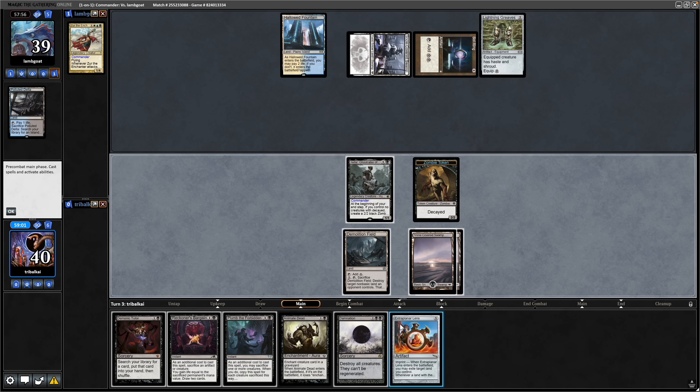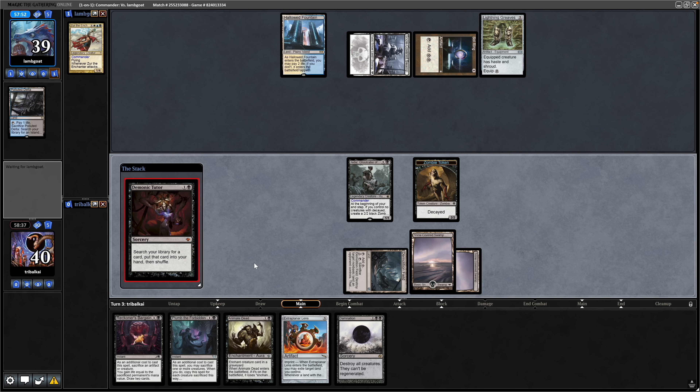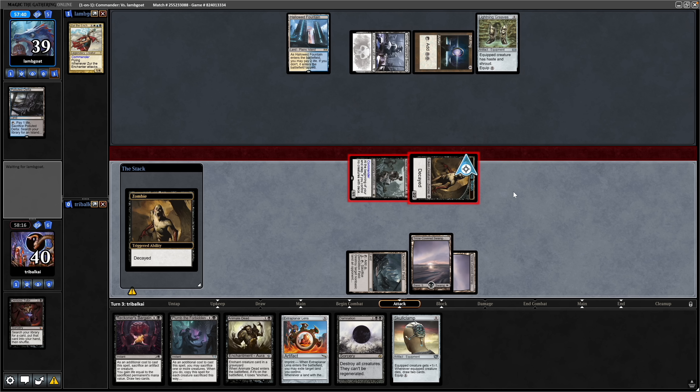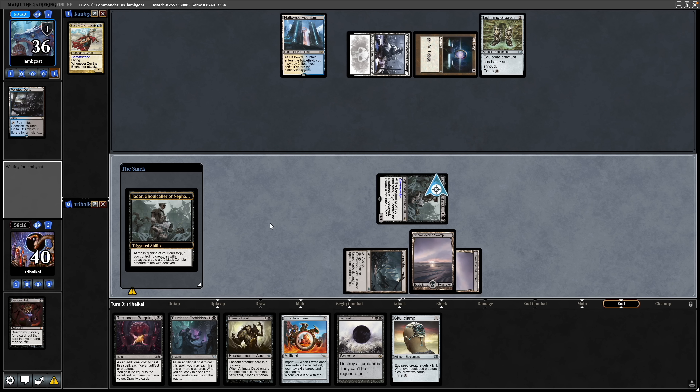I think we have to hold off on that unfortunately. Don't have any instant speed removal for the Xur either. Maybe just Demonic Tutor into Skull Clamp and relying on a board wipe will be the thing to do. If we play the Skull Clamp here our opponent could remove it next turn, so it's probably a good idea to just hold it in hand. We're going really slowly here compared to our opponent's fast mana. If we can draw into enough small stuff to overpopulate the board and have our opponent not get down enough removal, then we might be able to get around our opponent.